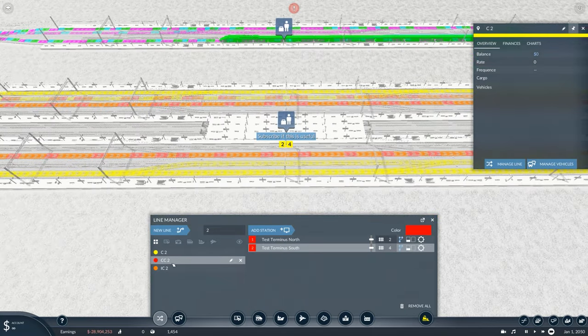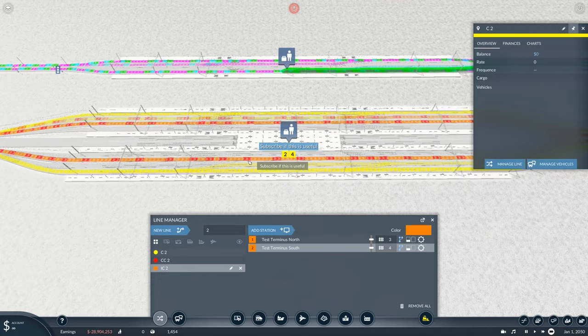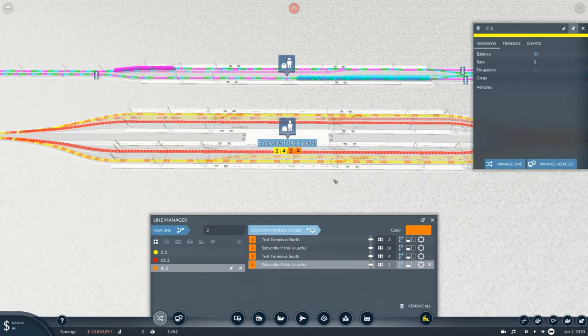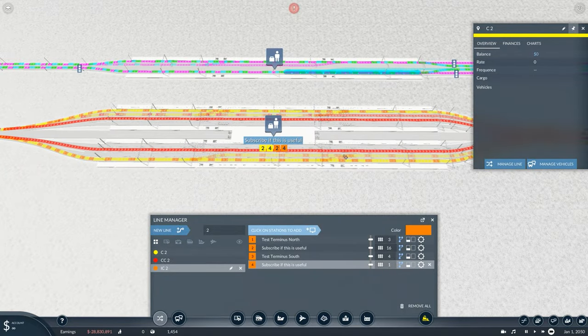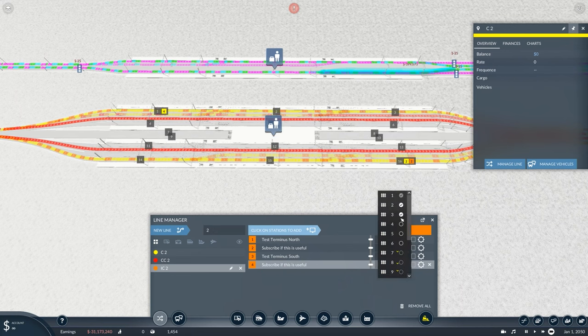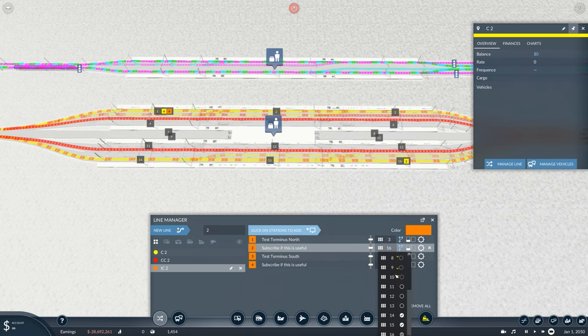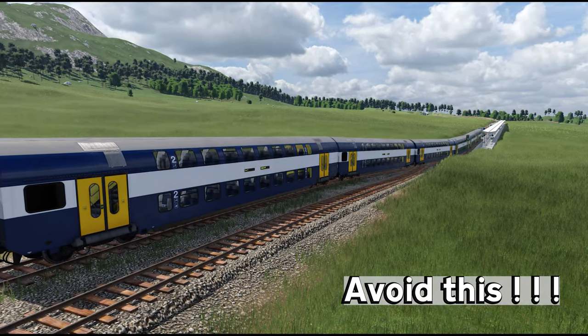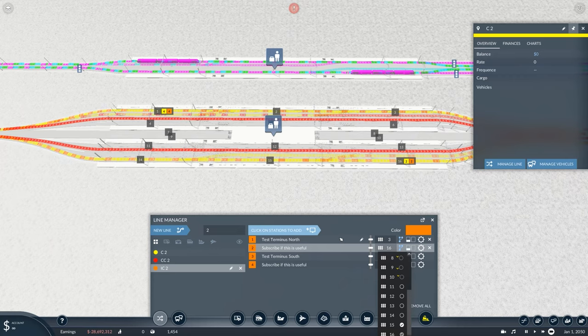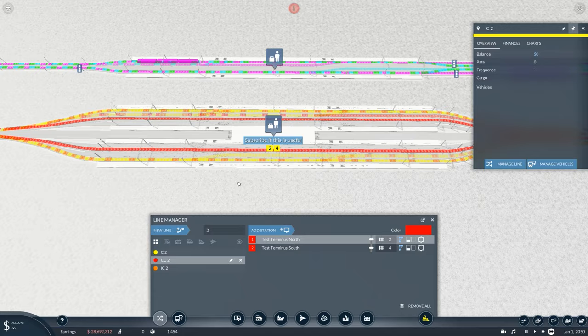For the intercity route, copy the exact same setup as commuter — it's identical. The one difference: intercity trains are longer and need more space, so in the alternate platforms untick the furthest one. Platform 16 is primary, 14 is the furthest away — untick that one. If trains are too long they can't fit, you'll get an error at the top of the screen, and that blocks up the tracks and causes traffic.